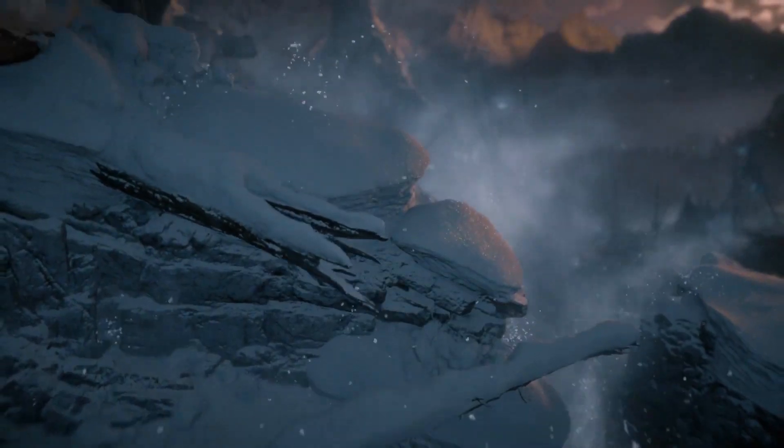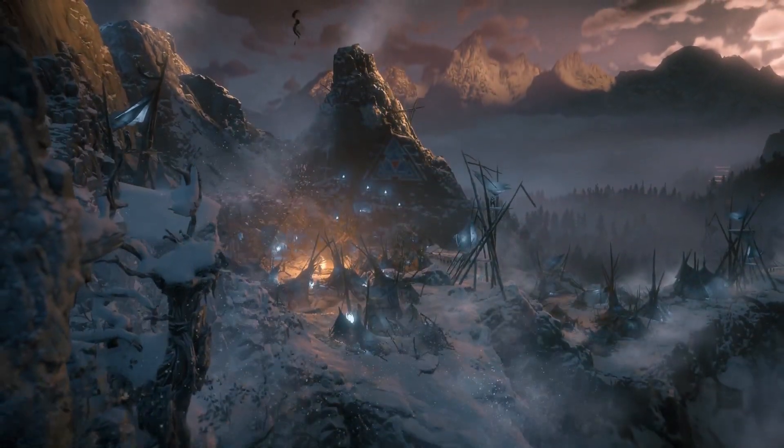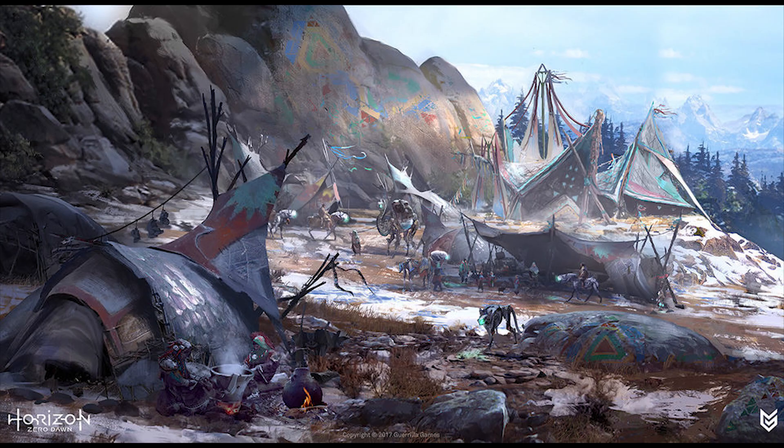One such idea regards the tribe that the Frozen Wilds is centered around — the Banuk. As seen in early concept art, they live in peace and harmony with the machines, mounting them and letting them do the work. This was not really in line with wanting the machines to feel dangerous. Herman mentioned that if you follow a machine in a ditch while it's doing some work, it loses the sense of danger you have when encountering them in the wild. So they deleted the idea of machines living alongside the Banuk altogether.